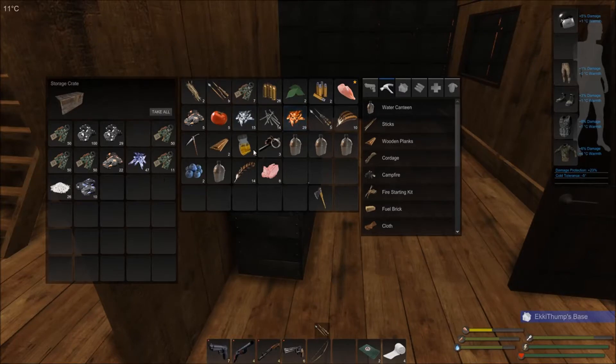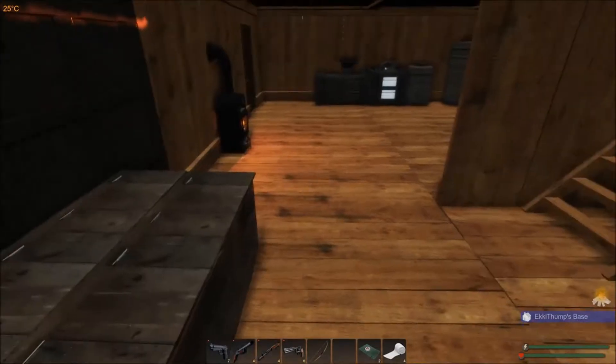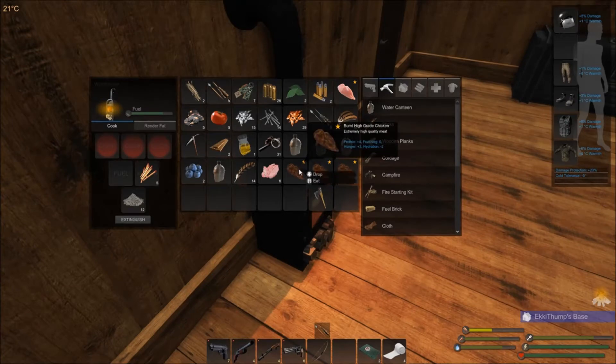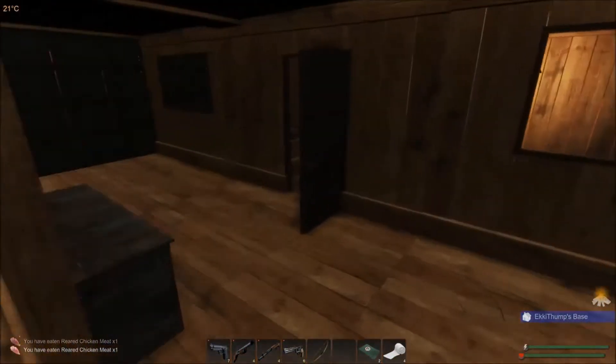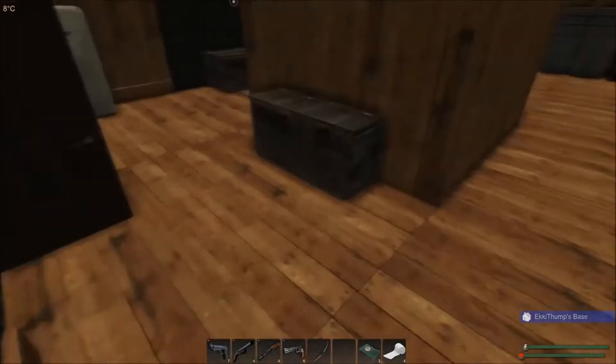Let's grab some scrap. Let's grab these chickens before they — oh, shit. Never mind. That was premium-grade chicken meat. It actually still gives plus four protein, even burnt as it is. That cooks really fast, I've got to keep my eye on those. Damn it, I don't have enough iron. I've got to wait for more iron.